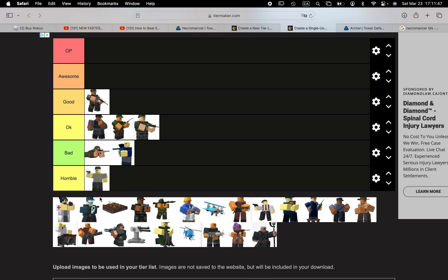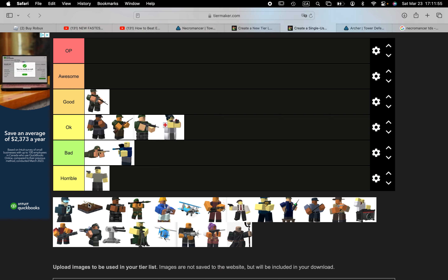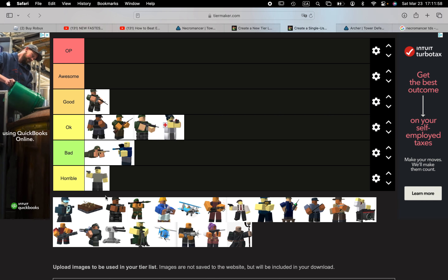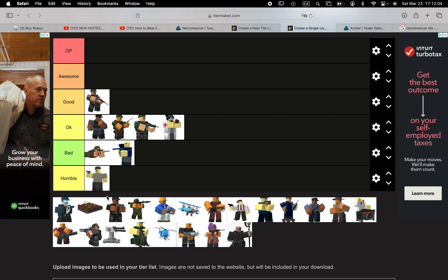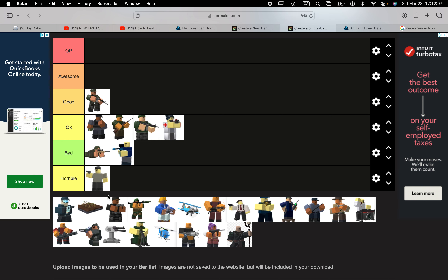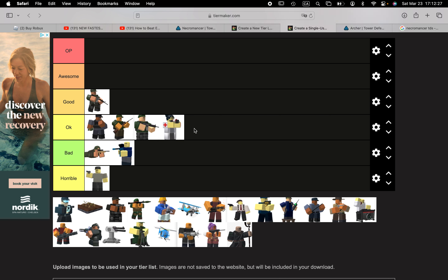Militant is okay. Medic is also okay because it doesn't do much damage, but it's a support tower. I don't understand why Militant is more expensive but does less damage per second than Soldier — Militant does four damage per second at the start and Soldier does like five or six damage per second.